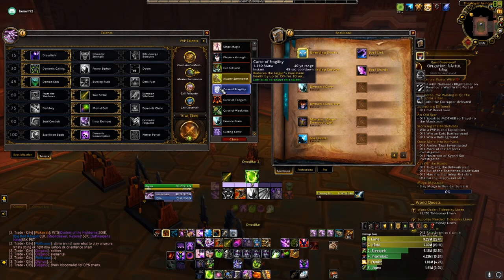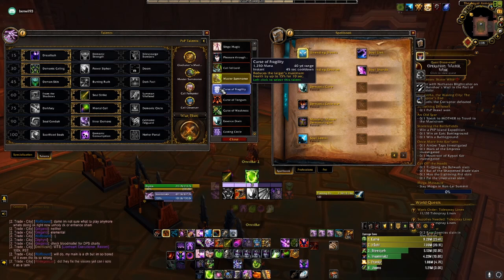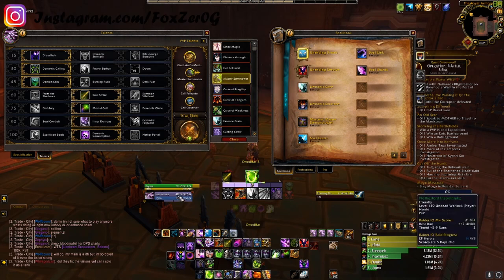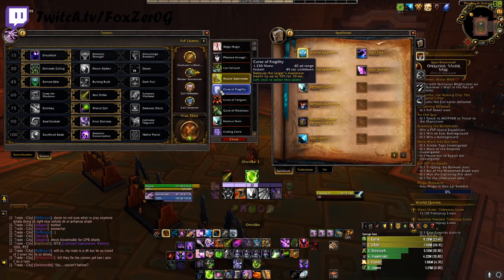Next you have Curse of Fragility — an instant cast with a 45-second cooldown. It reduces the target's maximum health by up to 15% for 10 seconds. This can be good when you are calling a kill target — you can drop their health pool by 15%, which is quite a bit since you're looking at around 427,000 health and up.